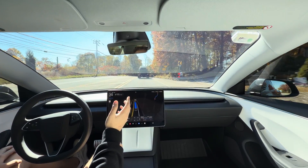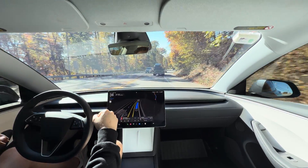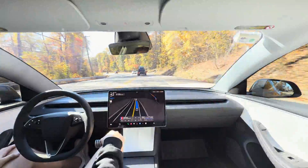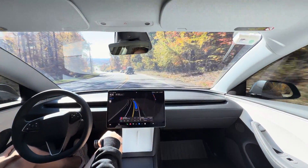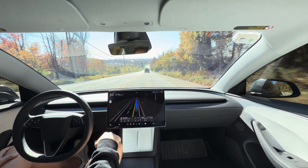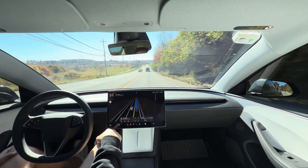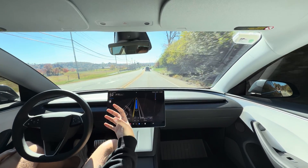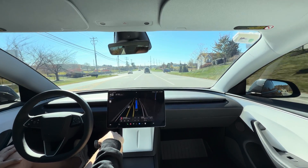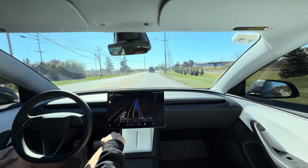We still have the option to change the drive mode. Going left on the scroll wheel, we have Standard mode, and then there are two new modes: Sloth mode and Mad Max mode. Spoiler alert — I already drove to the destination before we started this video using the new version of FSD in Mad Max mode, because that fits more of my driving style. It is extremely assertive, to the point where it does do a little bit of speeding.